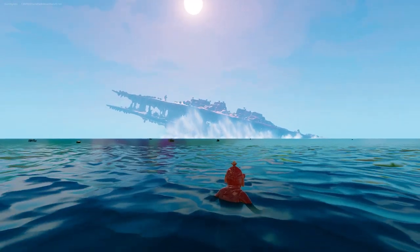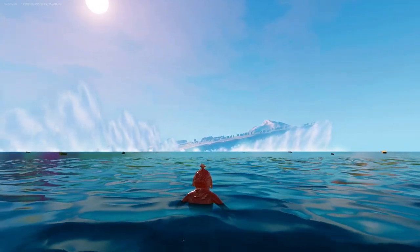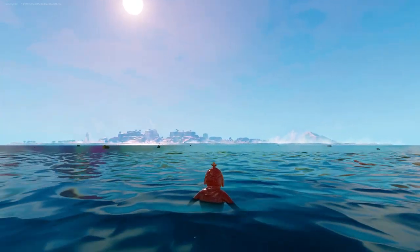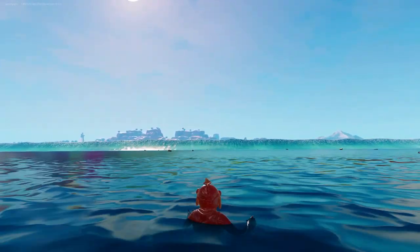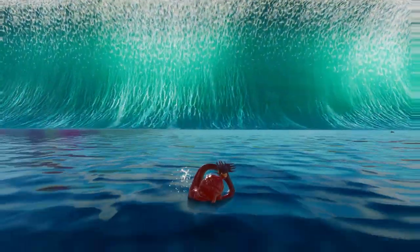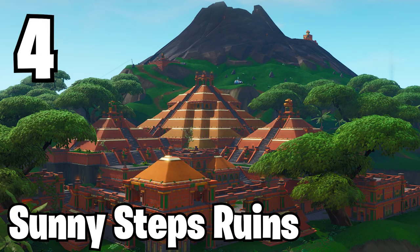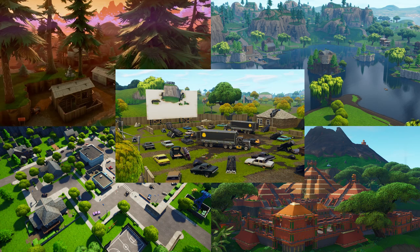Let's get into the main POIs that are going to be carried over. To start it off, there are no Chapter 2 major POIs — meaning no POIs that are titled on the map are getting carried over from Chapter 2 to Chapter 3. But there are 5 separate POIs getting carried over from Chapter 1 to Chapter 3. In my order of favorite: number 1 is Loot Lake, number 2 is Shifty Shafts, number 3 is Greasy Grove, number 4 is Sunny Steps — actually the Ruins of Sunny Steps — and number 5 is technically Rocky Reels, which is what used to be Risky Reels, except it's most likely just going to be a destroyed version of that POI. Overall, those are the 5 POIs getting carried over from the Chapter 1 map to the Chapter 3 map.